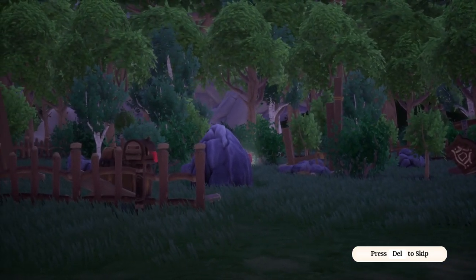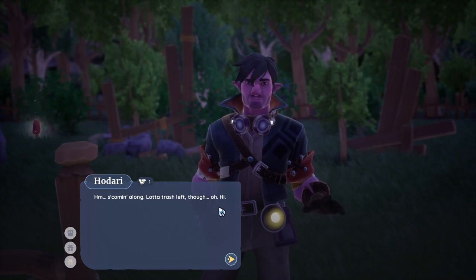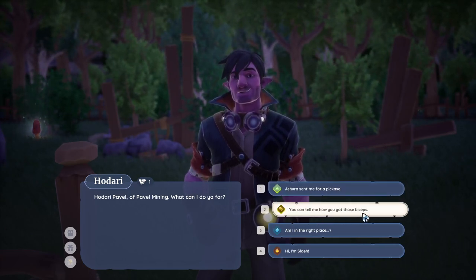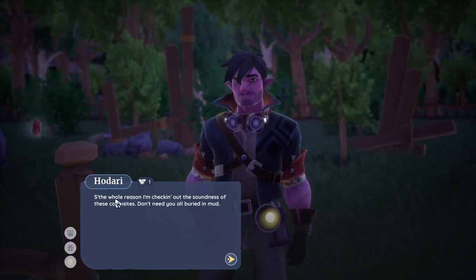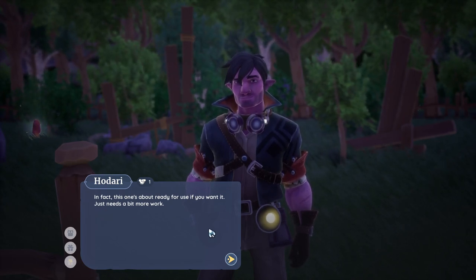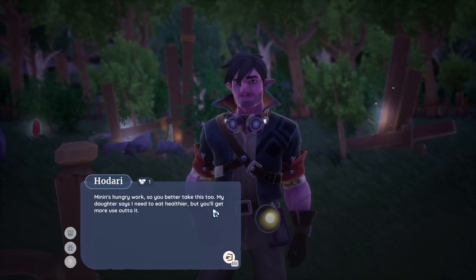We did get to toy around with that last night. Glowing mushroom! Hodari — now he at least has like a five o'clock shadow, why can't I at least have that? Give me some sort of facial hair, man — I feel like I'm four. 'Hodari Pavel of Pavel Mining, what can I do you for?' 'Asura sent me for a pickaxe.' He says Asura sent several of the new folk his way — the whole reason he's checking out the soundness of these campsites is so we don't get buried in mud. He gives us a pick and some food from his lunch — 'always good to have the right tool for the job.'